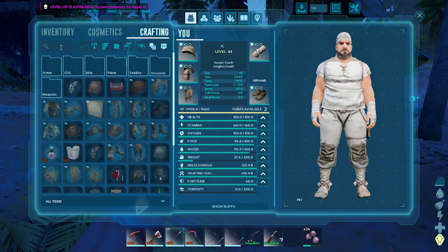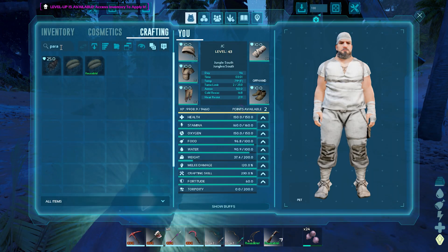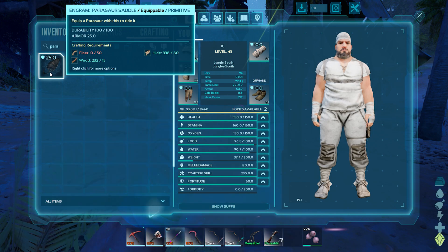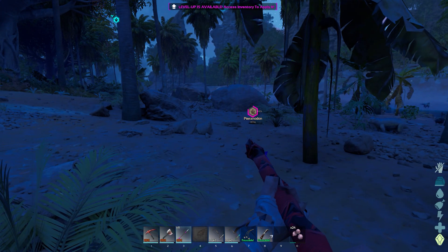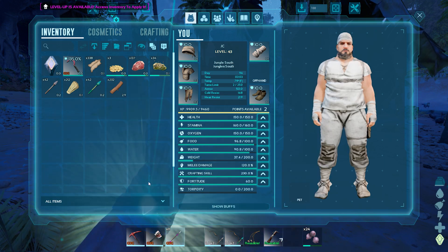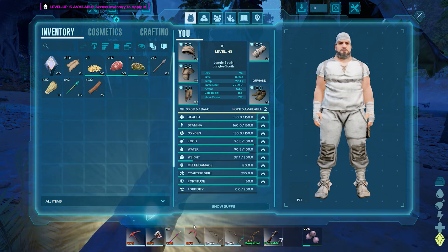Can we build the parasaur saddle? What do we need? Fiber - always with the fiber, fiber is super easy to do. We got this! Oh god, did I just put that blueprint in my freaking hotbar slot? Did not mean to.